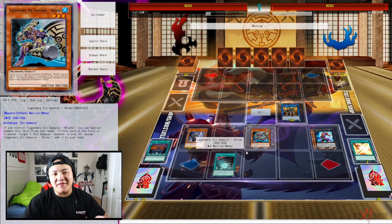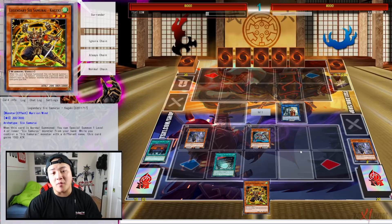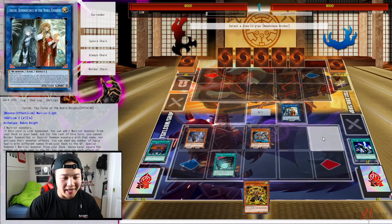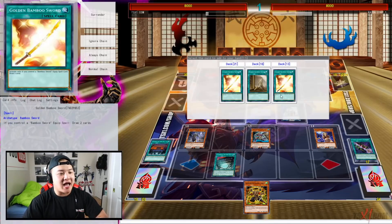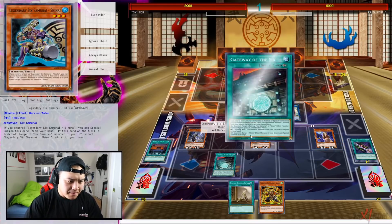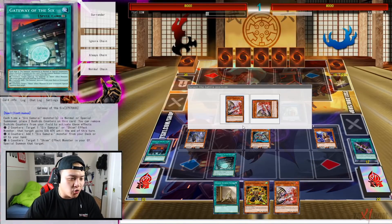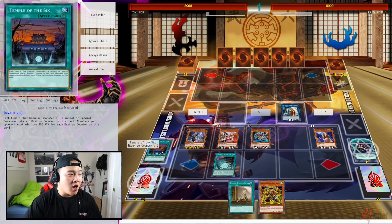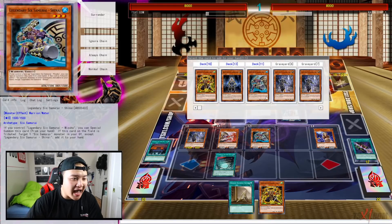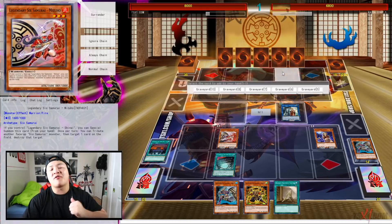At this point we have essentially infinite Gateway counters. We summon Isolde, activate her ability to search Geki from our deck. Then use Isolde's second effect — send Cursed Bamboo Sword to the graveyard to Special Summon Amazon's Archer directly from the deck. This is when the FTK begins. Activate Cursed Bamboo Sword's effect to add Broken Bamboo Sword from our deck to our hand. Activate Gateway again, remove four counters, and add Mizuho from our deck or graveyard to our hand. Special Summon Mizuho. Activate Gateway once more, remove four counters, and add a second Shainai from our deck to our hand. Tribute Shainai and Kizan to deal 1200 damage to our opponent.